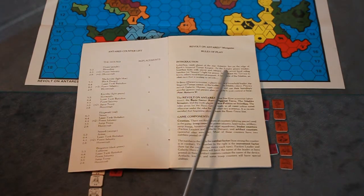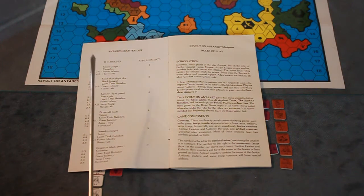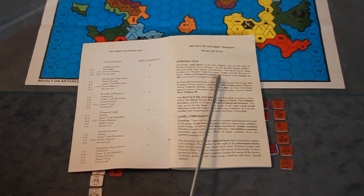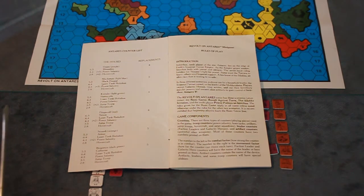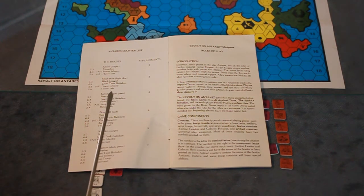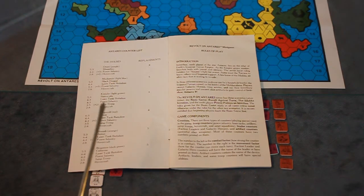Irmos, ninth planet of the star Antares, lies on the edge of Earth's Imperial Terran Empire. As the Empire grows weaker, Irmos boils with unrest and intrigue. The seven local ruling families, or houses, fight for power. Some want the Terrans to leave, others need Imperial support. A few know of the Serlaka, an alien race that is waiting to invade. In three different scenarios, the player can be a household leader, the Imperial Terran Council, the Terran player, or the leader of the Serlaka aliens. Players recruit galactic heroes, raise armies, and use their hereditary psychic powers and ancient alien artifacts to gain control of Irmos.